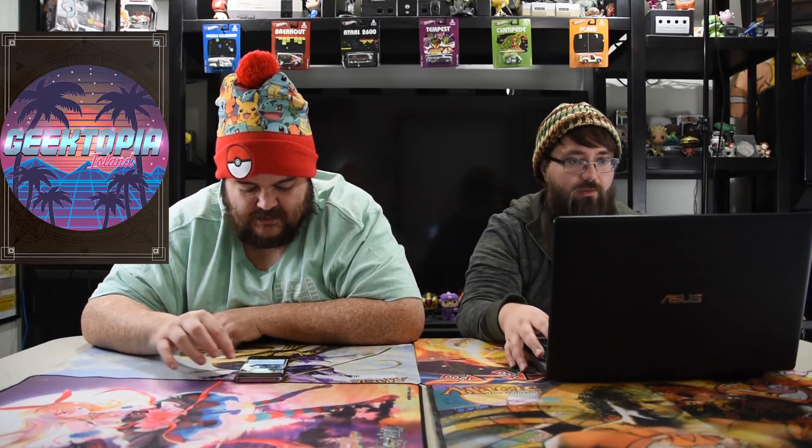The next one, Super Mobile Fortress Camelot — two blue, four, a 12/12 for six with flying machine. Enters: return up to two target resonators your opponent controls to their owners' hands. If you control a card named Guinevere, destroy those resonators instead. So she fetches it and puts it into play, and when it comes in you destroy their dudes. You get a big thing to kill with and you get to kill dudes — seems good and it's good in limited, pretty good in constructed. Next up is Teleport — four mana, Divinity 2 Chant Rune. Reveal the top card of your deck; if it's a resonator, put it into the field. This card is silly and I like it, but I think it's over-costed. It's not going to be used in Cluster or New Frontiers, but in limited it's really good for shenanigans. I will say this card is going to be awesome in the Shayla deck because you can always look at the top cards.